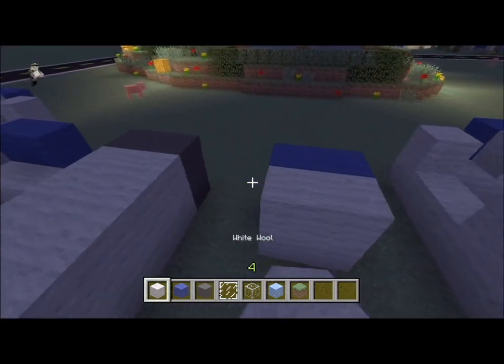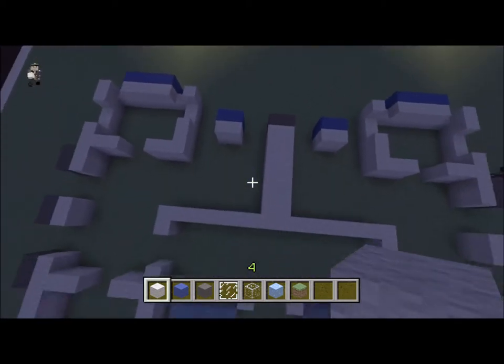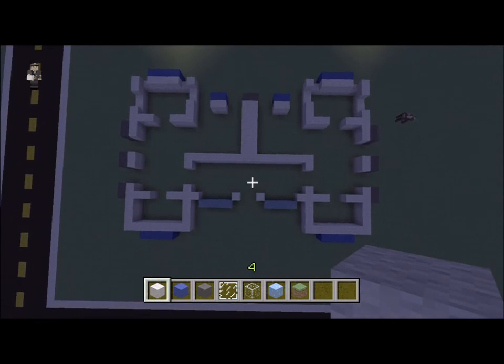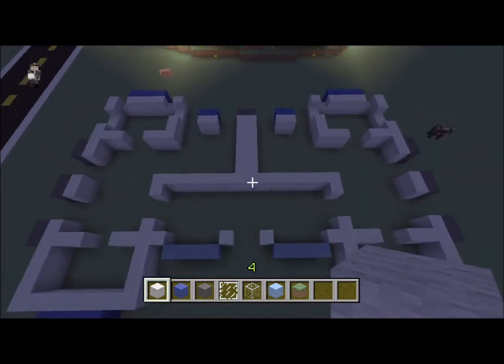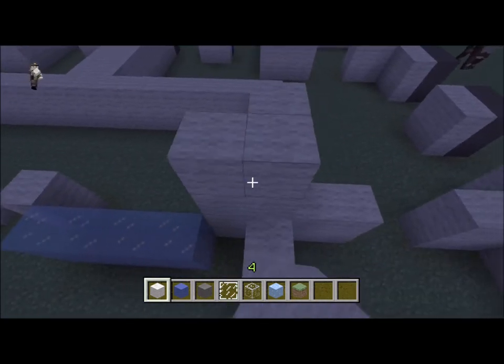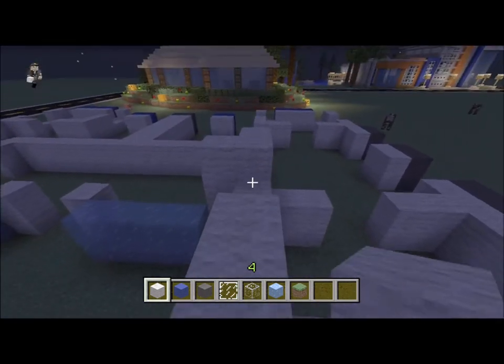Very simple, very easy. I'll go ahead and go up a little bit so you can see where you have to put in the windows and stuff. So there you are. Alright. Now, I want them to be four tall, so I'm going to add another two layers onto everything.